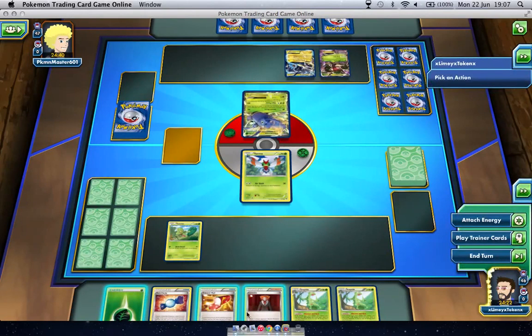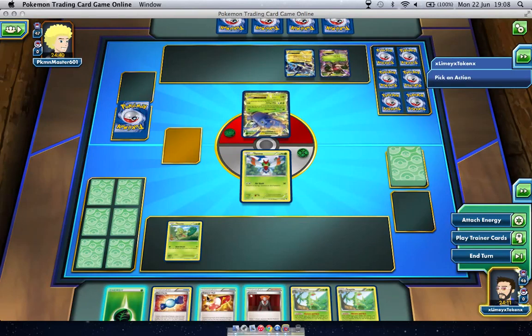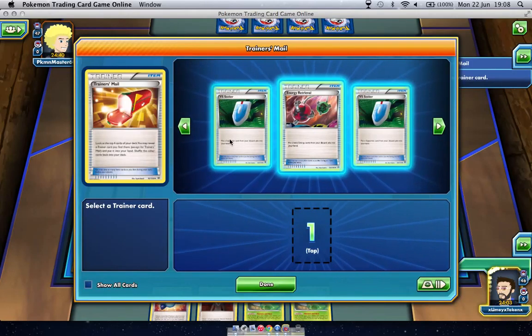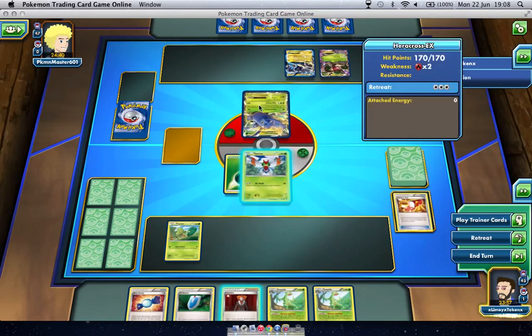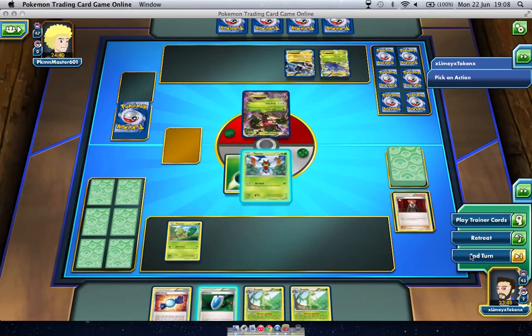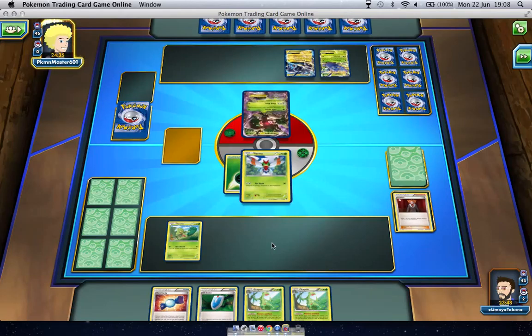We've got the Trainer's Mail and the Lysander, but also cards that can set us up next turn. We're looking at a Plasma Thunderous, Trevenant, and a Heracross — so I think this is just one of those Deck Wizard decks that made its way into random play. We're going to get the VS Seeker because that will come in handy. We're going to pull out the Trevenant. And then we're just going to end the turn — there isn't a lot more we can do.